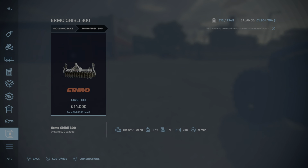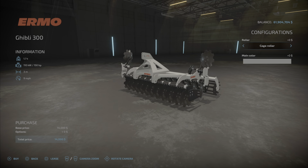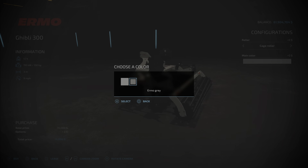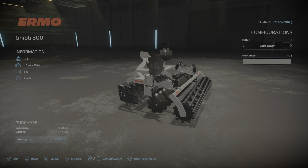Moving on, we have the Ermo Ghibli 300 — a disc arrow with a 3-meter work width, requires 150 horsepower, costs $14,000, and is 5.97 megabytes. Configurations include cage roller and ring roller, and main color options of Ermo white or Ermo gray.